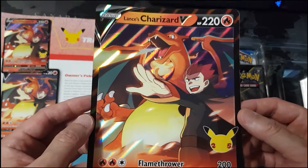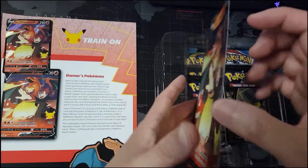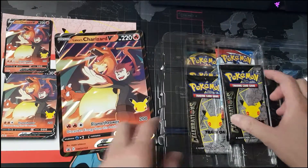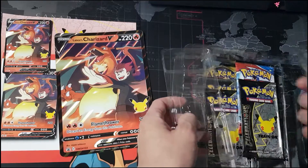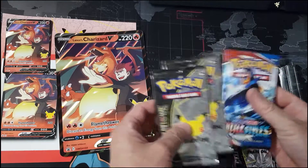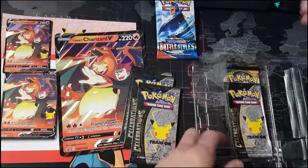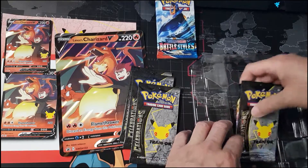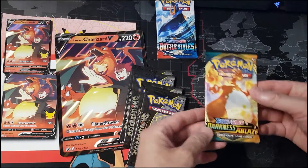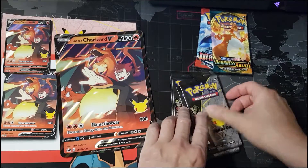And then we have the large version, the jumbo version here. We should have four of these — one, two, and we've got Battlestars, three, four, and we've got a Darkness Ablaze as well. All right, let's see what we've got here.